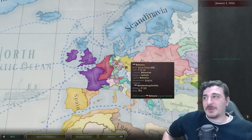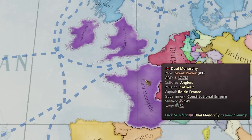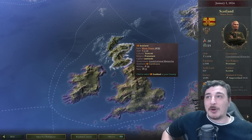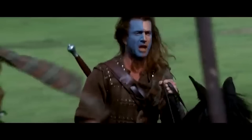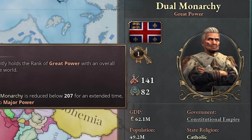Let's check this map out. First off, I really like seeing the dual monarchy. Essentially, they've merged the British and the French into one country, and Scotland is not part of it — Scotland's independent. The dual monarchy is the world's leading great power, as it should be.